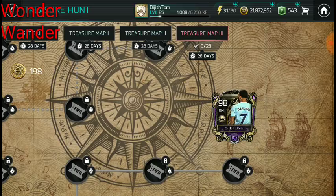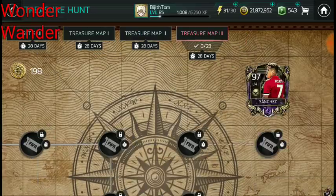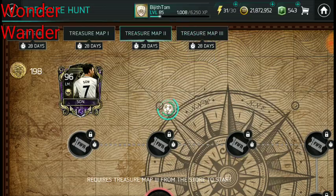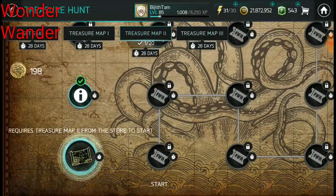If the drop rate is decent, getting either Sanchez or Son is 100% certain. For me, I'll go for the XP since that's what I need. If you need more skill boost, go for Treasure Map 3. If you need more coins, go for Treasure Map 1. I really want that striker, so I'm going with Treasure Map 2.